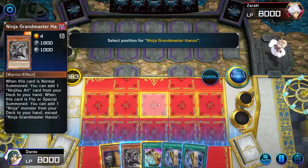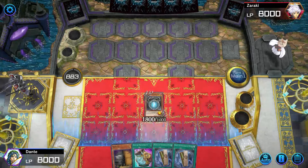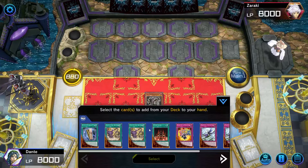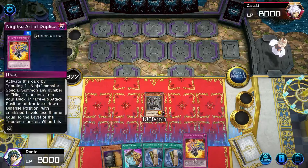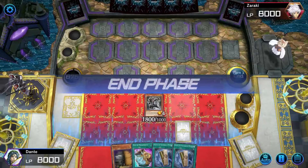Let's start with the one card combo which is basically only Hanzo. I'm gonna normal summon Hanzo, then activate the effect and search out my Ninjutsu Art of Duplication, add it from my deck to my hand, and from here I'm just gonna set it onto the field and pass turn.